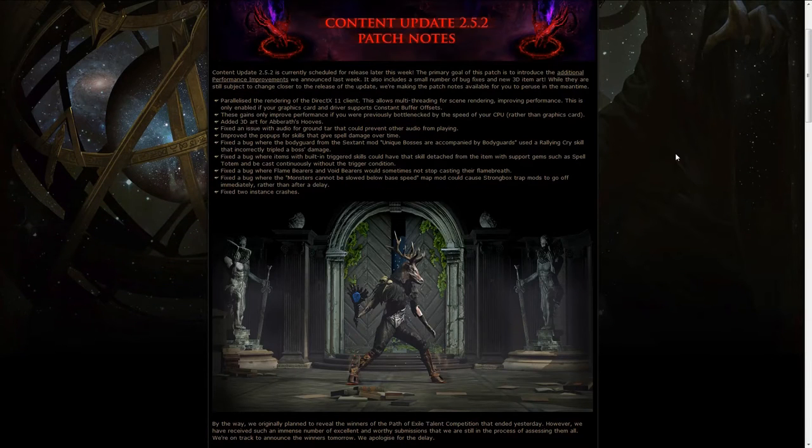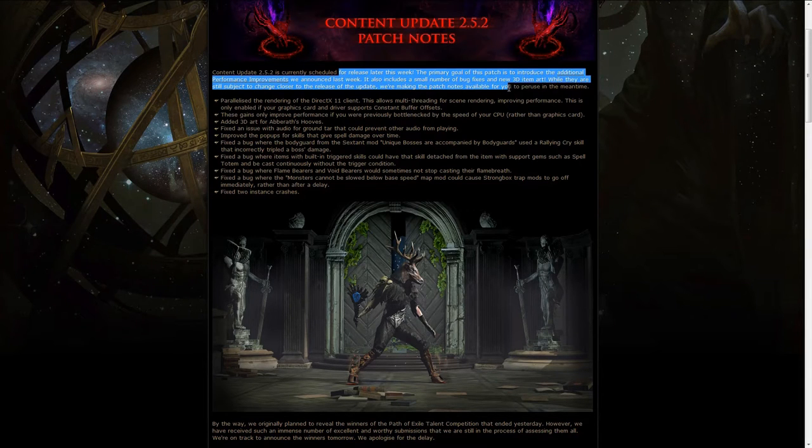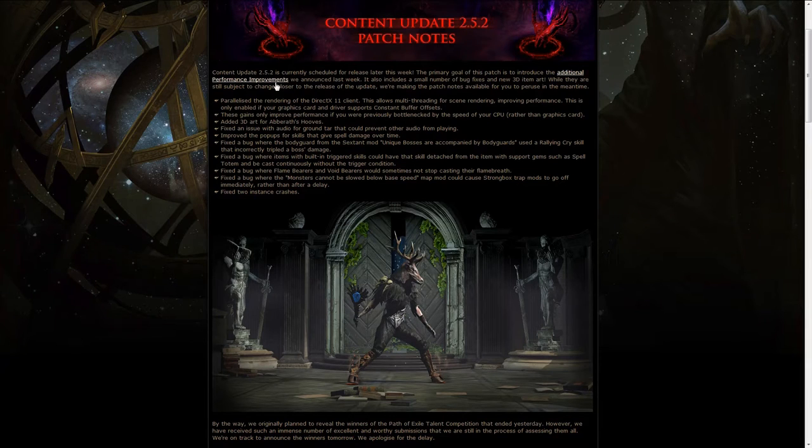On other news, content update 2.5.2 brings the last performance improvement we talked about last week, and also adds some minor things like 3D art for the Aberrath hooves, which you can see in the screenshot, along with the tool wand. I think this is Voll's Mortis and the Mega transaction helmet, just to make it look very cool. This is the entrance of the library as well, but the only thing we care about is the Aberrath hooves 3D art, and a bunch of fixes came with the patch as well, so pretty good overall.